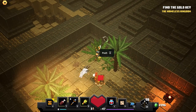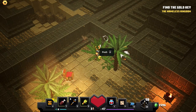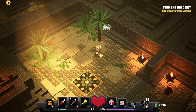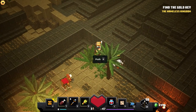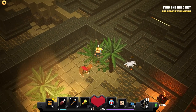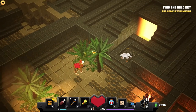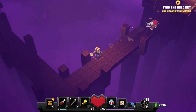When you go to the Underground Desert level, after you find the gold key, go over here, kill enemies, pull this, find a ladder behind this palm tree, and then you go here. Of course, then go back to camp if you want.